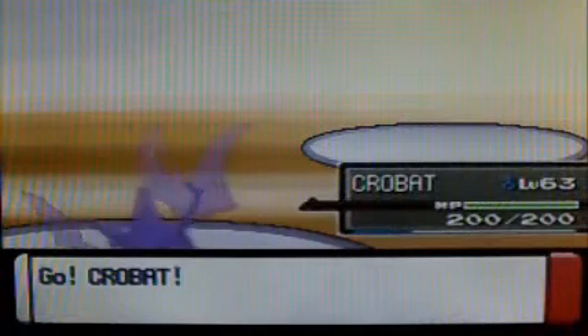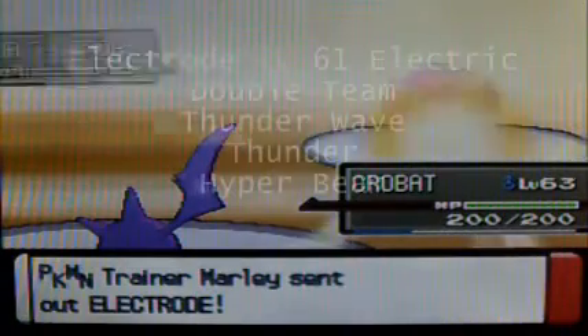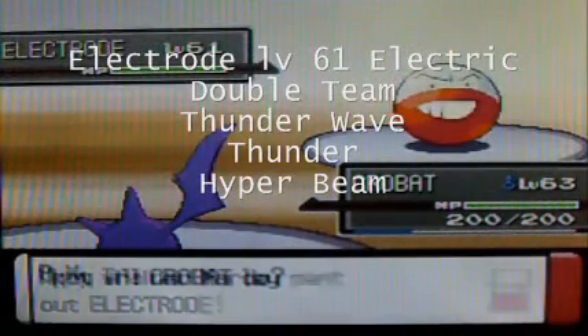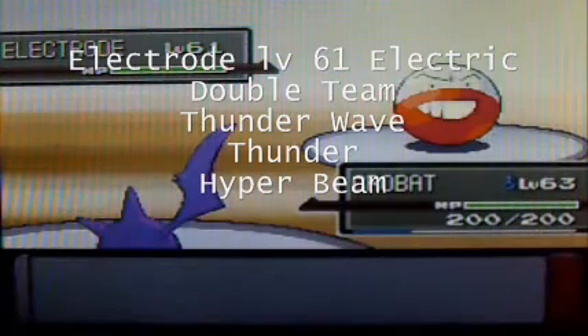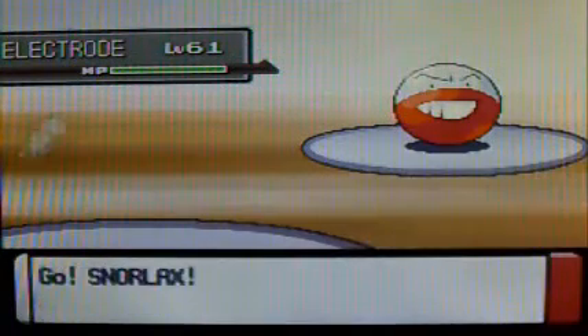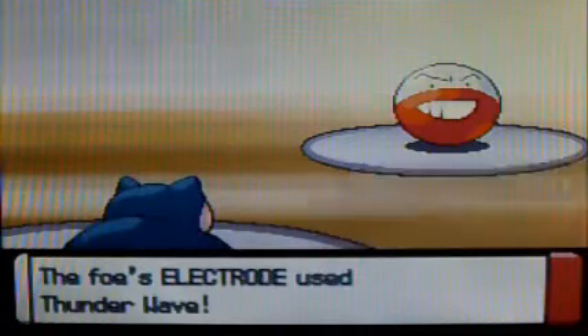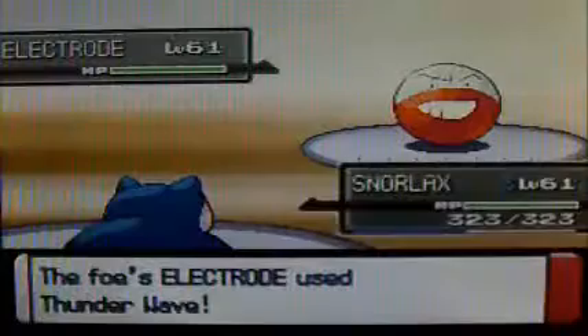I don't know what she's going to bring in, so I'll bring in my Crobat. She brings out her Electrode, which is level 61, Electric type, with the moves Double Team, Thunder Wave, Thunder, and Hyper Beam. I'm going to switch out Crobat because it's weak against Electric type moves, and go into Snorlax, since Snorlax has excellent special defense. She just uses Thunder Wave.